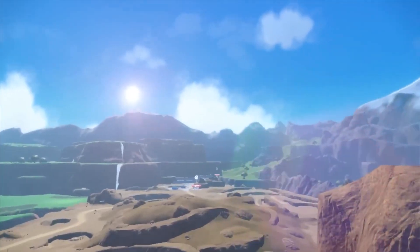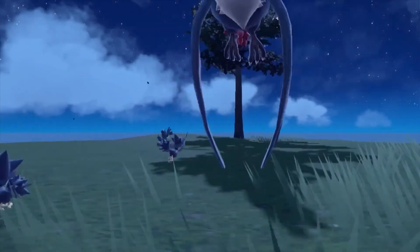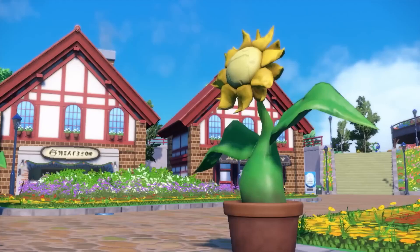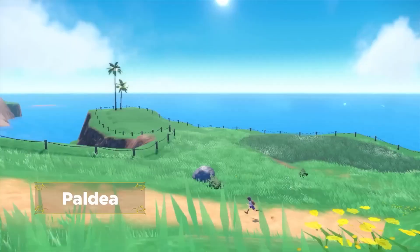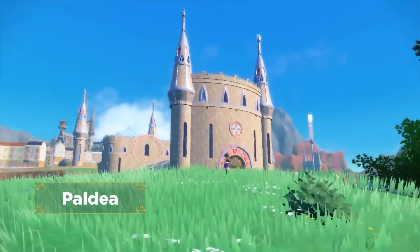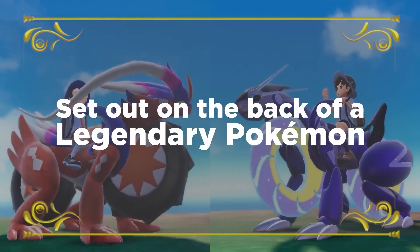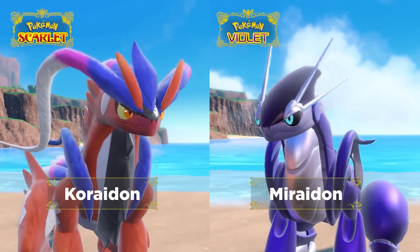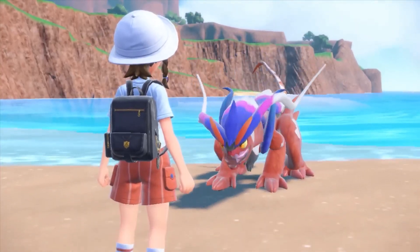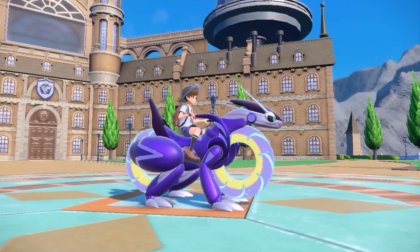Changing forms is a running theme in this entry of the Pokemon game, with other Pokemon able to change things up as well. Gen 9 has a new method similar to Dynamaxing from Sword and Shield where Pokemon can get new abilities in battles. This time it's called Terastallize, and that turns Pokemon into gems or crystals, allowing them to become more powerful. Some Pokemon even change type when they go into this form — for example, Eevee has a new Tera type option it can change into.